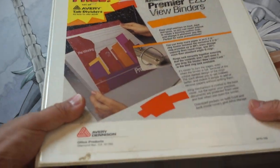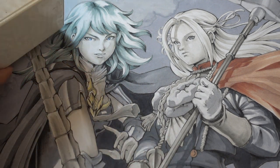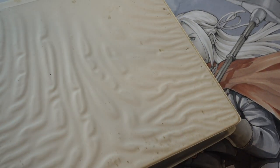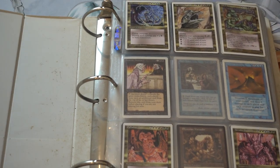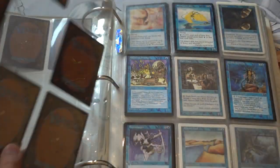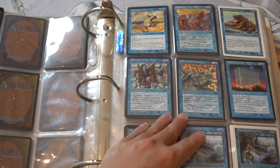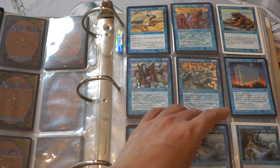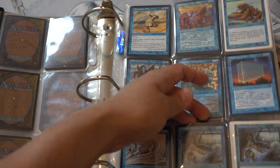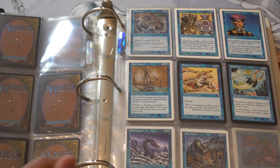There are two more binders left and then I'll show you some of the other cool stuff. This next one — I think this is one of the core editions. Oh, this is Chronicles maybe? No, this is a random binder of who knows what is in here. Revised — yeah, this is actually kind of more fun because it's not organized. There's a lot of cards in these pages. If you hit a valuable one, I'm guessing there's going to be a whole bunch, the way these cards and pages feel right now.